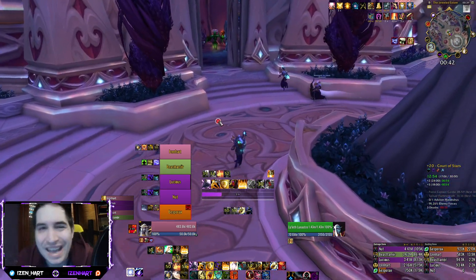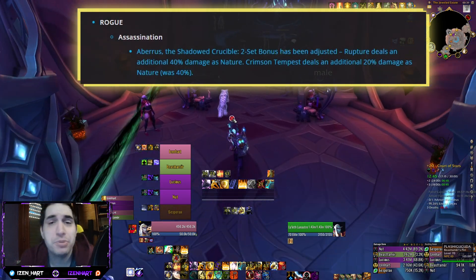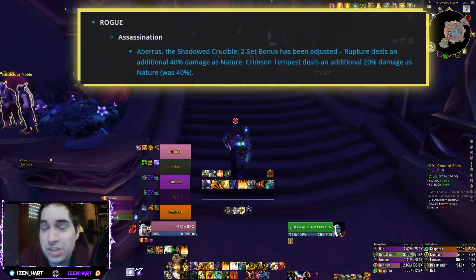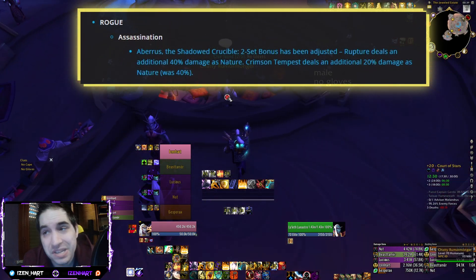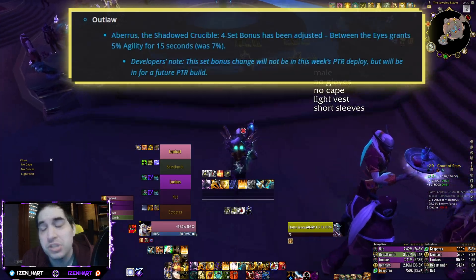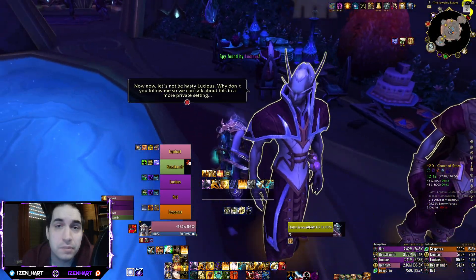Moving on to the last few tiny changes. One is for Rogue, for Assassination. This is a slight change from the previous 33% increased damage as nature — now your Rupture does more: 40% instead of 33%, and your Crimson Tempest does less: 20% instead of 33% more. That was the only change to the two-piece of Assassination. There is also a slight change to the Outlaw four-piece set bonus: Between the Eyes is now granting you 5% agility for 15 seconds instead of 7% agility. So it's also a slight nerf to the Outlaw tier set, with no other changes to those two specs and no changes at all to the Subtlety tier set for Rogue.